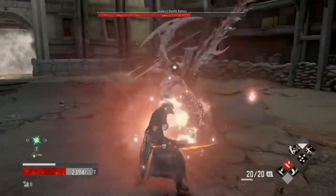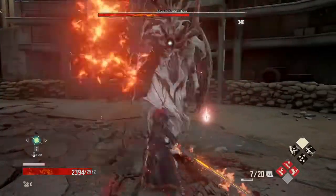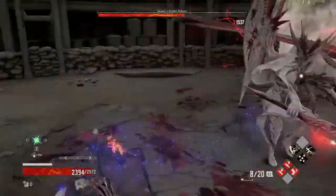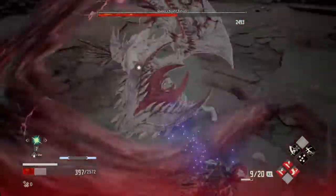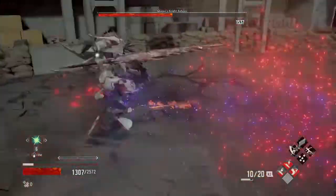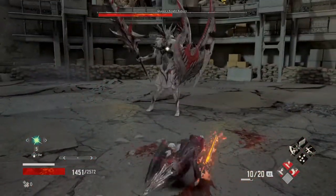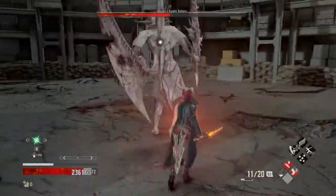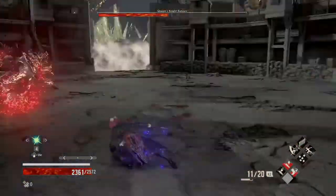That was phase one — it went by pretty quick. Now he starts getting his teleport attacks. He'll do a teleport which you pretty much have to iframe, because it comes down with an area of effect. When he teleports directly above you, just roll any direction but make sure you get the invincibility frames. Once he teleports horizontally to you, he stays on the ground. If he does the swing attack where his wings come around, you want to roll into that. If you see him start to do his thrust, just roll horizontally.